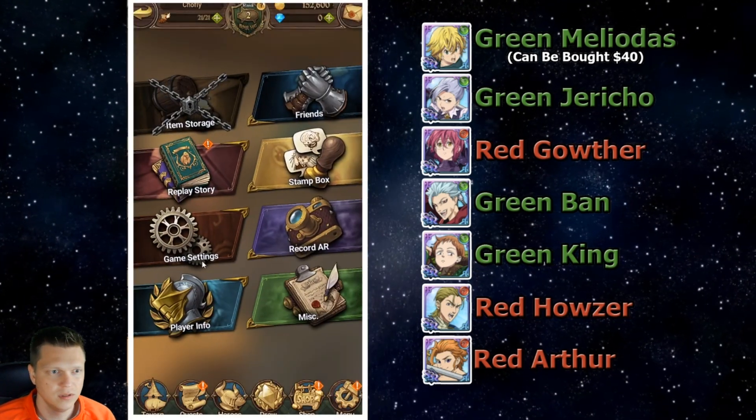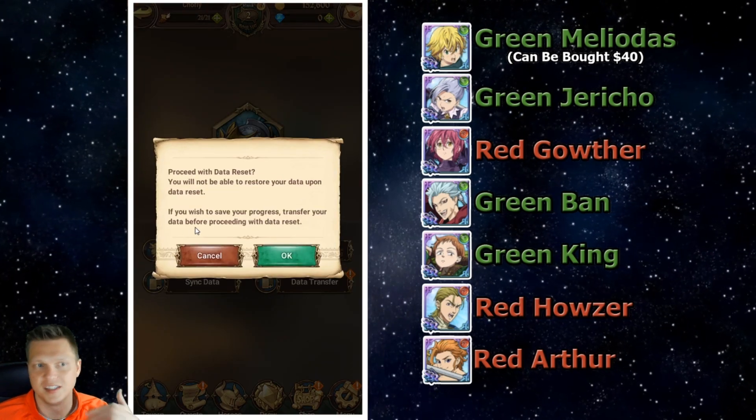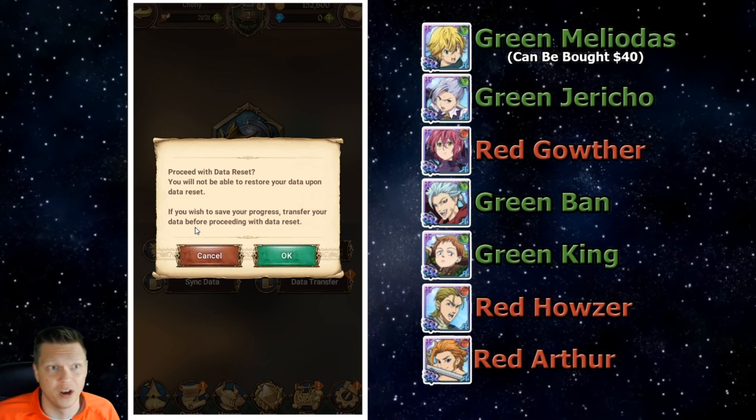When you decide you want to reroll, you're going to click Resume. And this is super easy. We're going to go Menu, Player Info, and Reset Data. So it's going to say 'Are you sure you want to proceed with the data reset?' — it's going to wipe everything. If you already spent money or something, you don't want to do this.